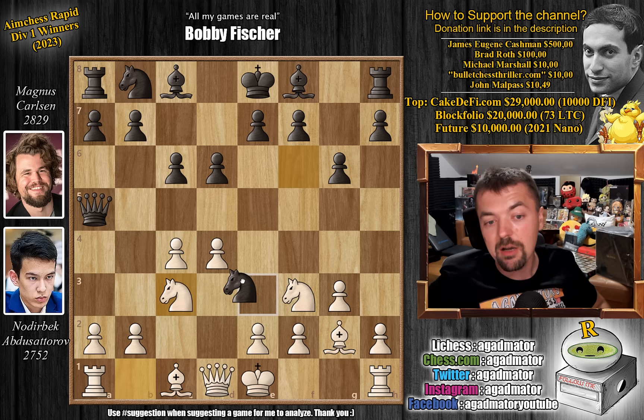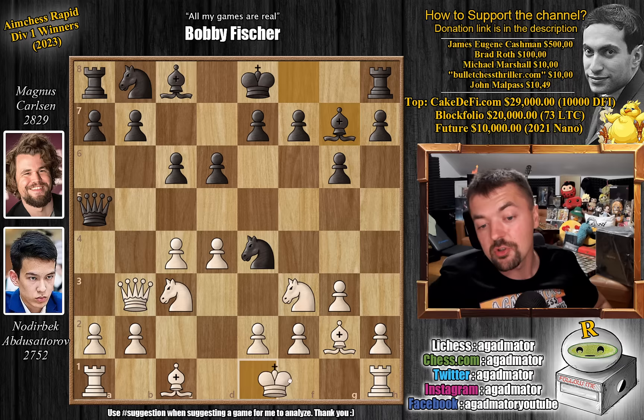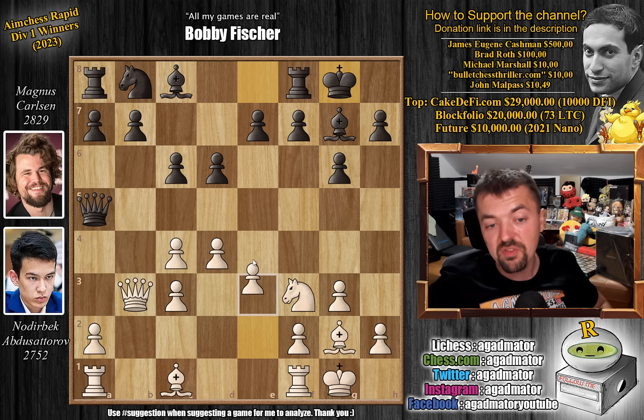Playing very forcing moves, but that usually means it's not the trickiest of lines. We have knight to c3 and now knight to e4, preparing to capture and win some material. Of course Nodrybek defends with queen to b3. We have bishop to g7, now putting more pressure on white's center. Preparing to castle and just castles. Magnus trades on c3, we have b-captures strengthening the center, and the d4 pawn is now nicely defended.